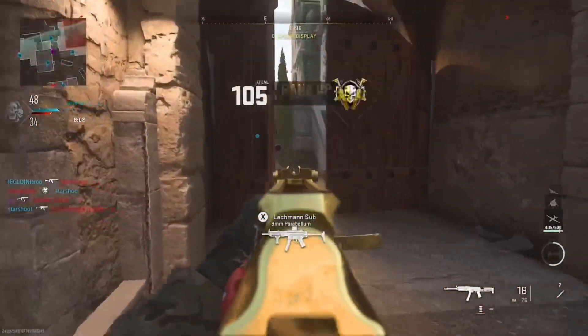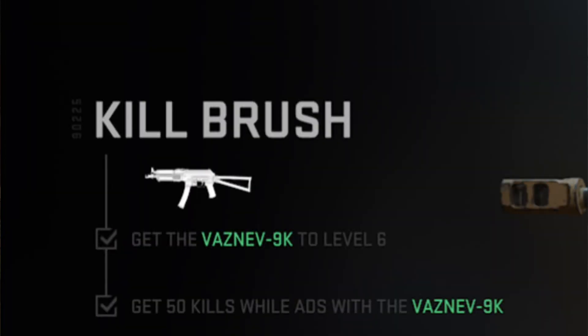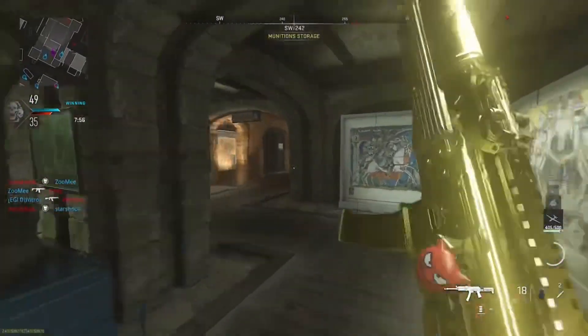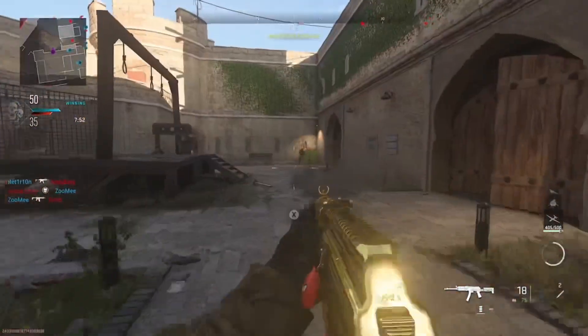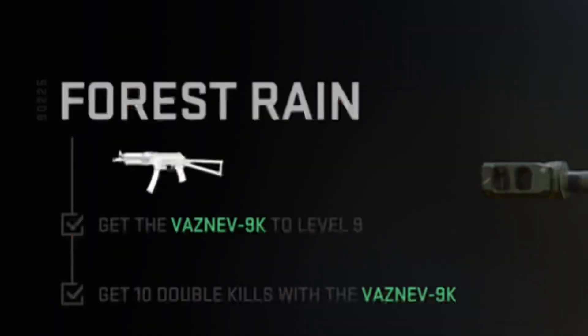The second challenge is unlocked at level six and that is to get 50 kills or ADS kills. Again, naturally this is just going to happen as you're playing and leveling the gun up, so I wouldn't really worry about this one too much either.